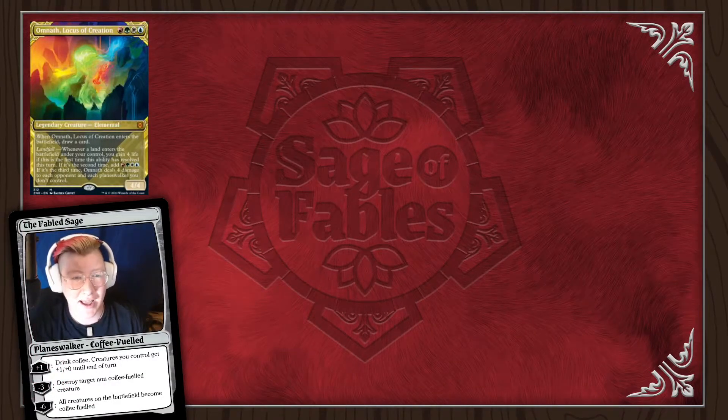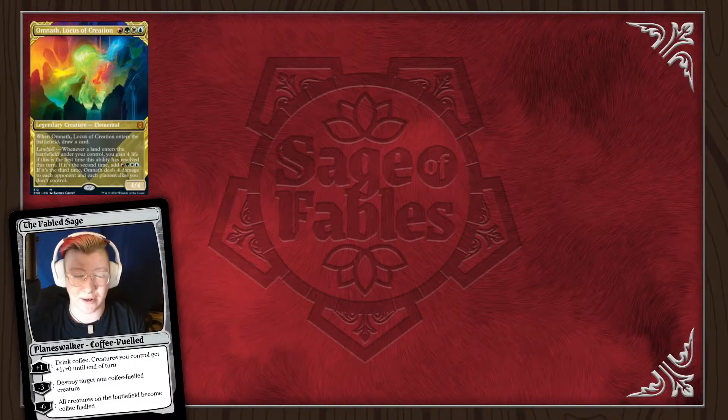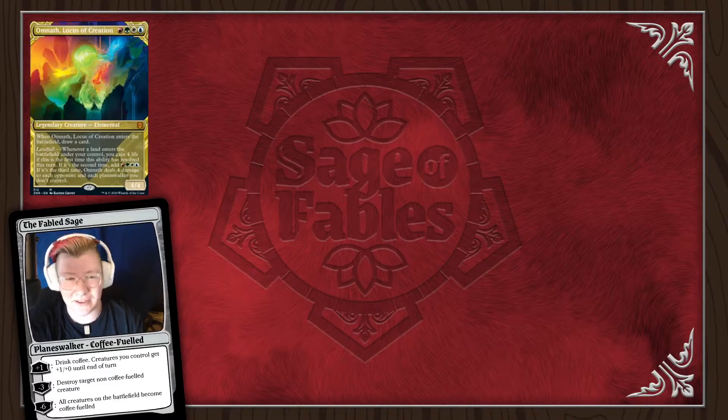We have Omnath, Locus of Creation — a 4/4 legendary creature Elemental for red, green, white, and blue. It has landfall. Before we get to the landfall, when it enters the battlefield it draws a card. Its landfall abilities are: the first time it sees a land enter the battlefield this turn, you gain 4 life. The second time, you add one red, green, white, and blue to your mana pool. The third time, it does 4 damage to each opponent and each Planeswalker you control. As soon as I saw that third landfall ability, I was like, holy smokes — how do we win with that?